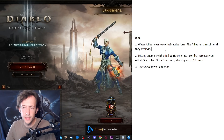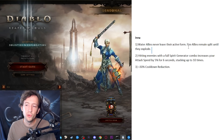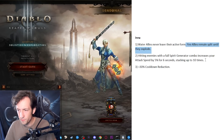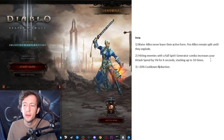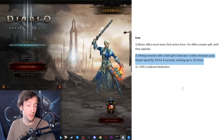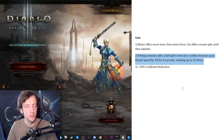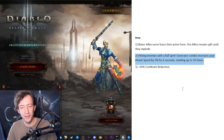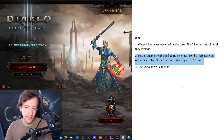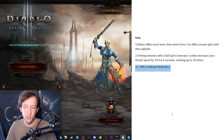Here's the Inna build. Inna overall works pretty well, so I tried to think of minor improvements. Number one: Water Allies are always in their active form. Number two: Fire Allies remain split until they explode — sometimes they split and if everything dies around you they transform back, so just have them not lose damage. Then a significant attack speed buff — the reason is there's currently an Inna pushing strategy that isn't really intended, where you TP out of the rift to fish for Flying Dragon procs and Squirt's stacks, then TP back in for a big nuke, back and forth. I want to prevent that with a stacking bonus instead. Lastly, some extra cooldown reduction to make it feel smoother overall.